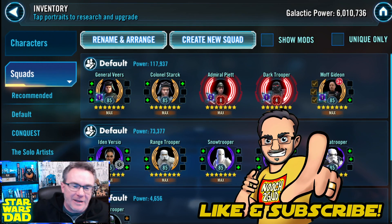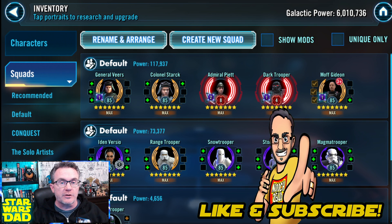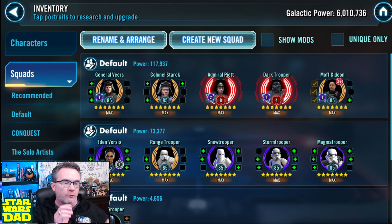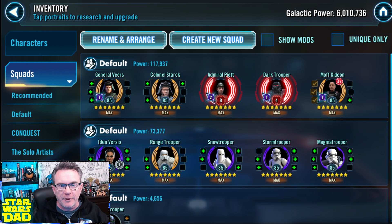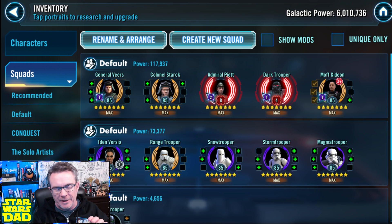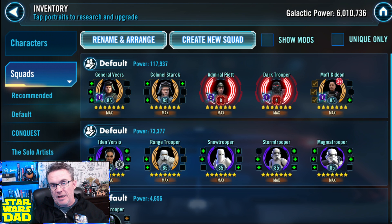I've been getting the question a lot lately. This year I started two free-to-play accounts separately. I started one back in February, got to level 85, played one round to Grand Arena, released it to somebody else, and they're now managing it. Now I'm three weeks into a Jabba the Hutt free-to-play rush to see how long it takes to unlock Jabba free-to-play in Star Wars Galaxy of Heroes.